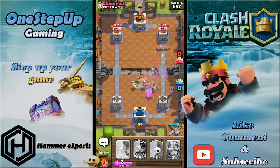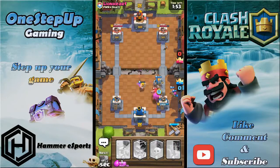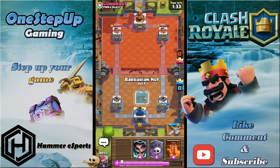Unfortunately I gotta place the knight because I don't want too much damage from the golemites. This is gonna be a decent counter push — let's see if he has a fireball; if he does it could be a one-hit finish. The ice spirit — pretty well defended by him.